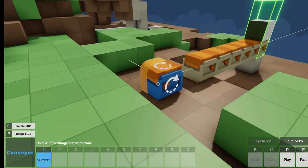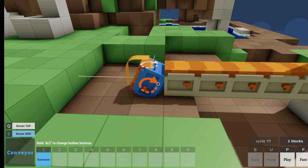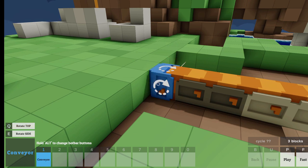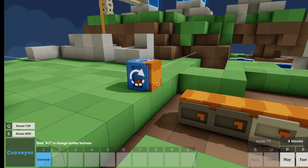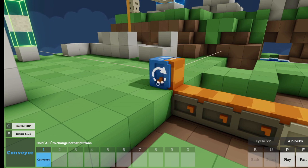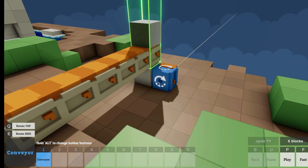Let's just throw conveyors down and see what happens. I assume I want them to go the other way? Can it go uphill? I'm very confused. Let's put it back where it was. Will it go up there? Can I just see this happen? Yeah, let's just hit P and see what happens.